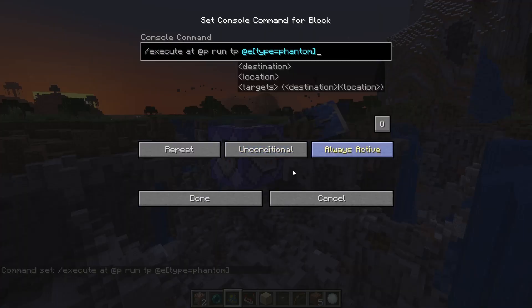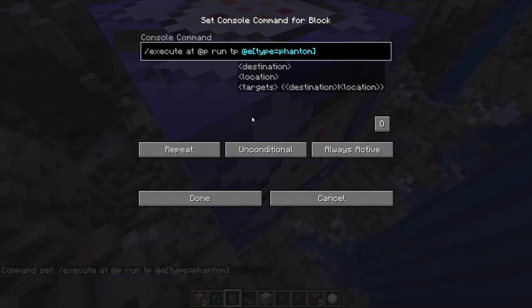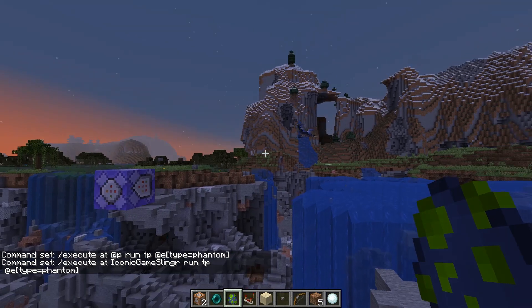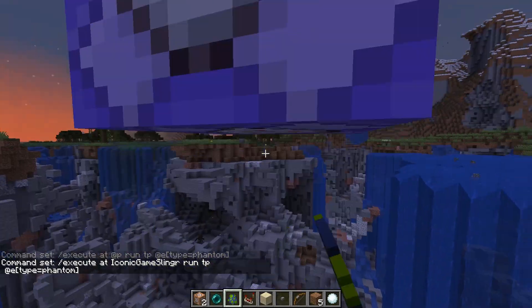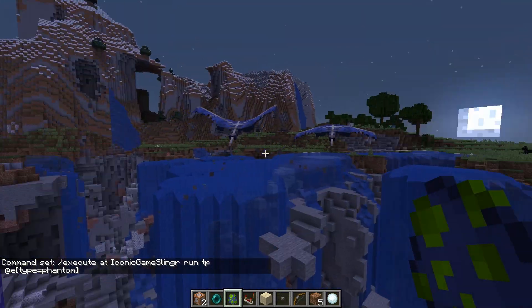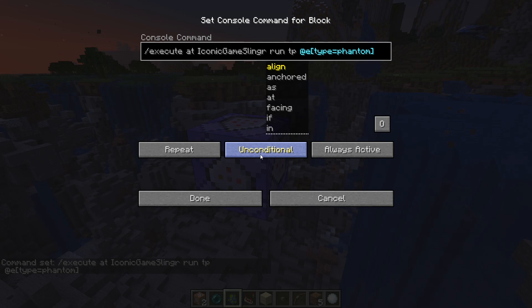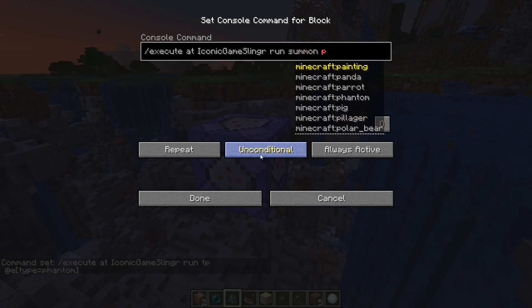If I were to summon a phantom... I'm going to put iconic gameslinger. Hmm, I don't know how to fix that. We can summon a pig at them, that would be funny. Anyway, there's a lot of things you can do with this - that was a bad example with the TP command, but we can summon pigs or something.